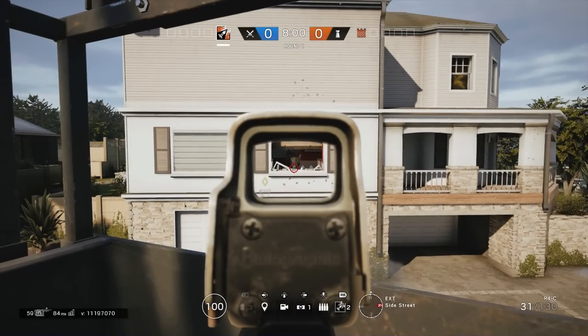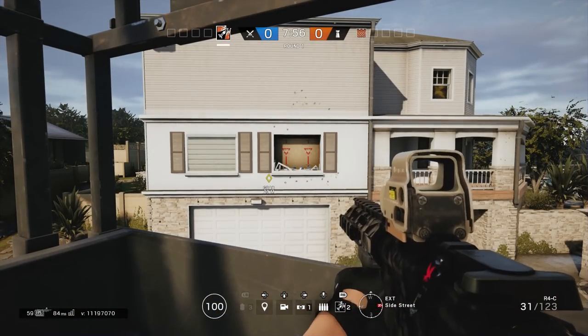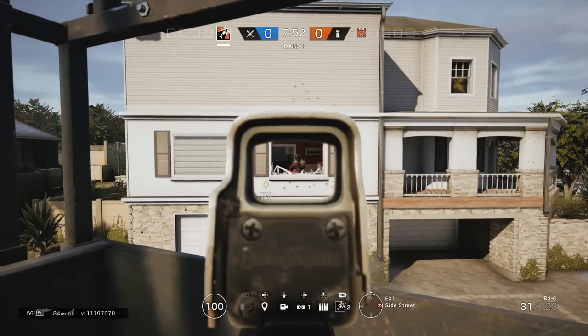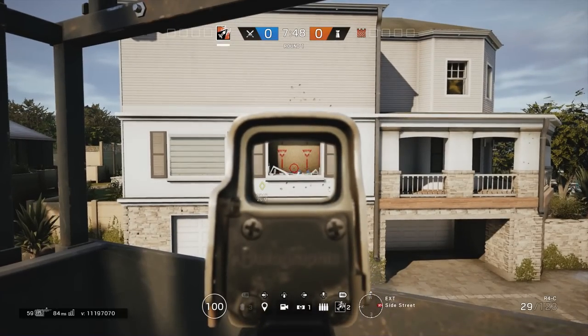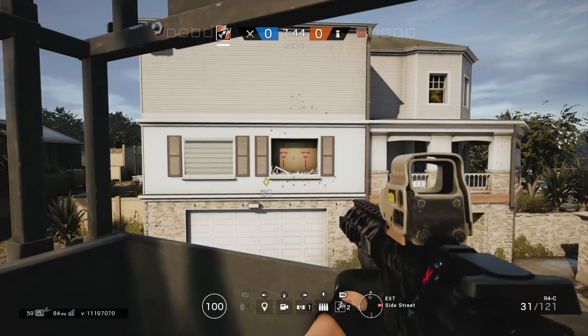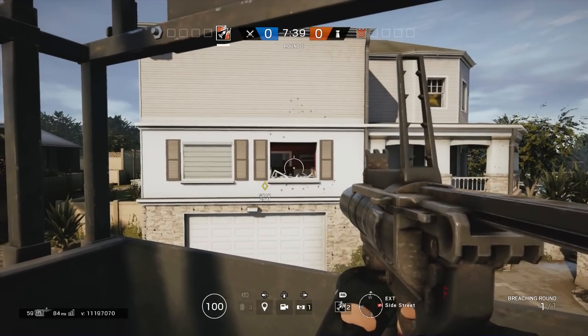While deploying Castle's barricade, the visible part is bulletproof. It used to be in past patches not bulletproof at all until fully deployed — you were actually able to shoot through it. Nowadays it's bulletproof where it's supposed to be when you are deploying it, so Castle is relatively protected while deploying his barricade on a window.